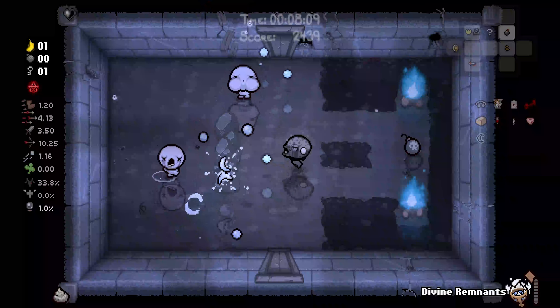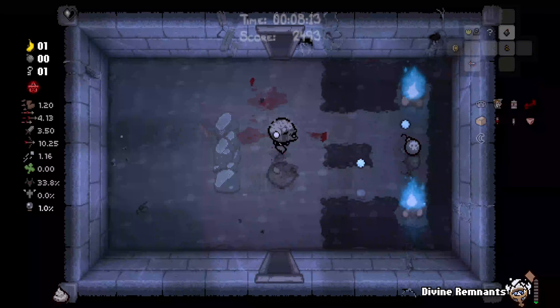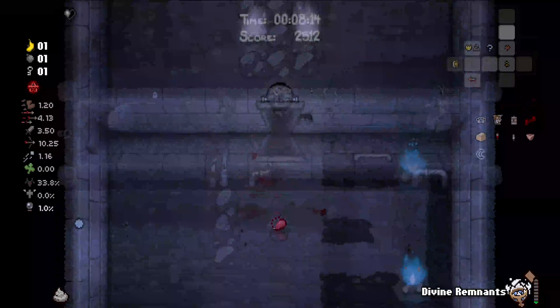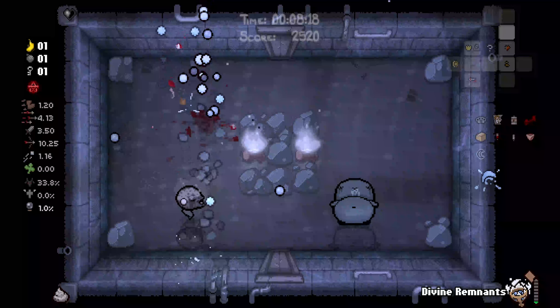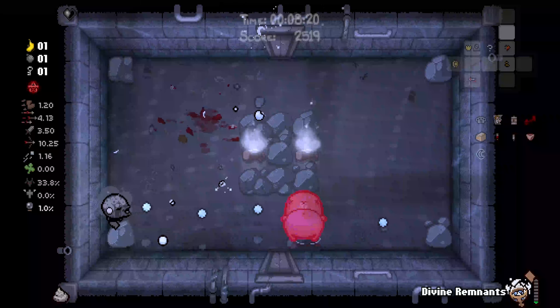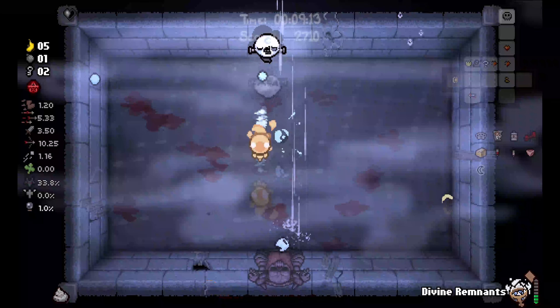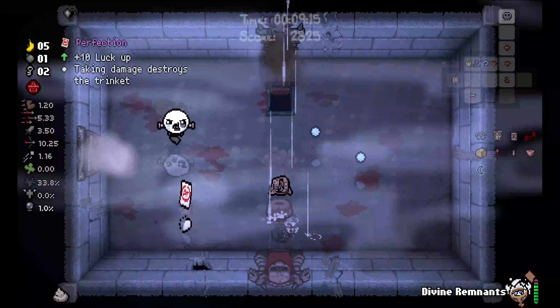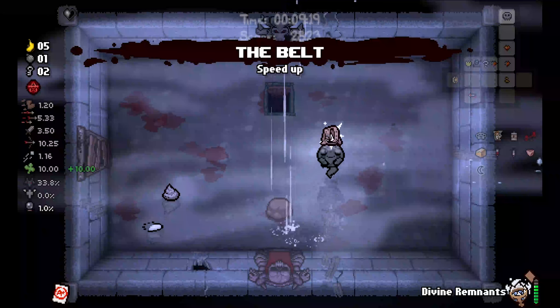We're gonna be getting perfection like this floor or the next. Can't really be upset, but I am a little bit upset just because I love Cricket's Body — it's like one of the best items. The splash damage goes crazy. Thank you, Ken's Curse. So we got perfection for Tough Love — that's great. Max teeth moment.